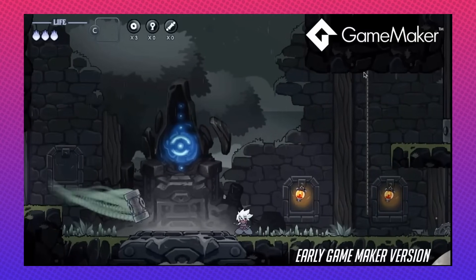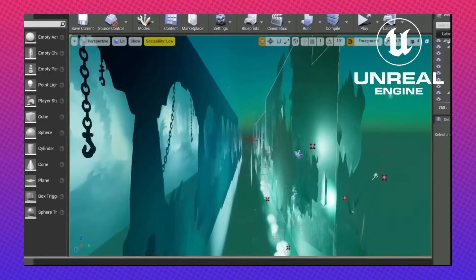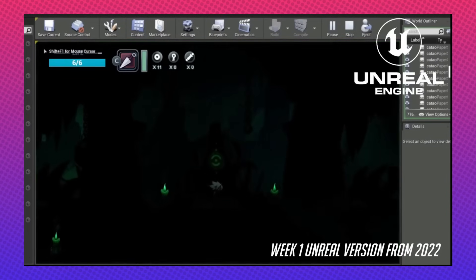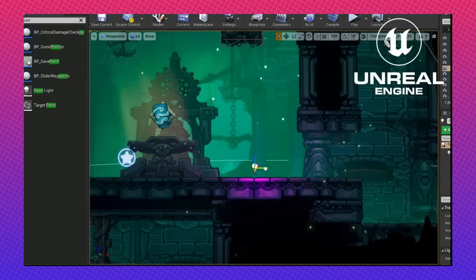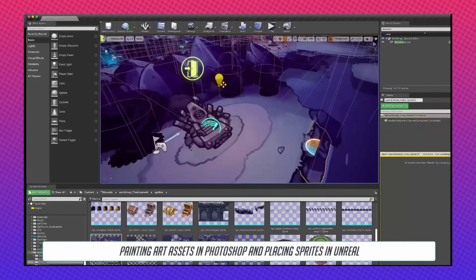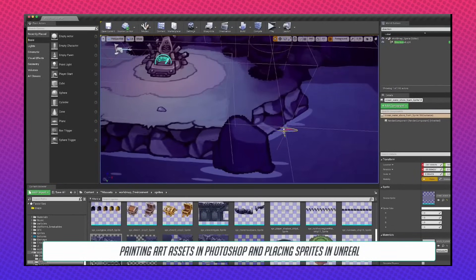This might come as a surprise since GameMaker Studio seems like the better choice for a hand-drawn 2D game on paper, but getting natural parallax scrolling just by placing level layers further apart, Unreal Engine allowing them to test play instantly from any point in the level, and Unreal supporting real-time lighting even for sprites all allowed them to work much faster and more efficiently. Since performance for the Switch version was very important and they didn't really need any of Unreal 5's new features, they decided to stick with UE 4.27 instead of going for Unreal Engine 5.